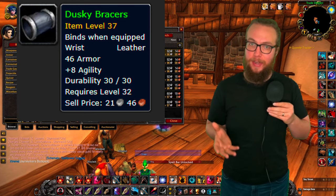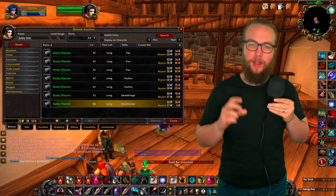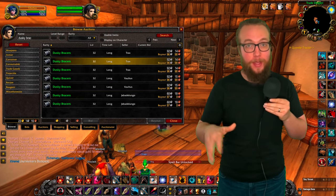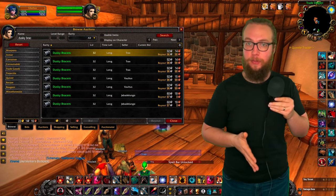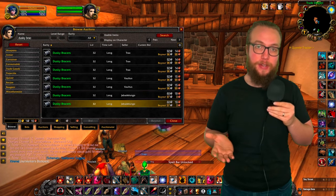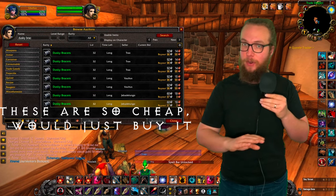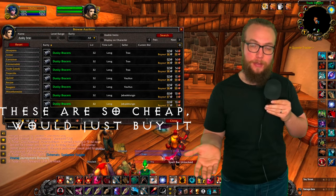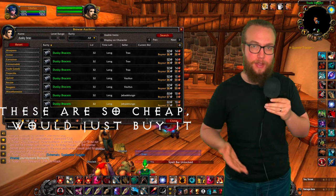Dusky Bracers — you can get eight additional agility on your bracers just by making these as a leatherworker. A lot of us are leatherworkers, so we can make these for ourselves just like the current epic crafted gear. If you're not a leatherworker, you can buy one off the auction house or have a leatherworker make it for you. The reagents are not that expensive, so you can buy those off the auction house and just have it made — it'll probably save you a little bit of cash.